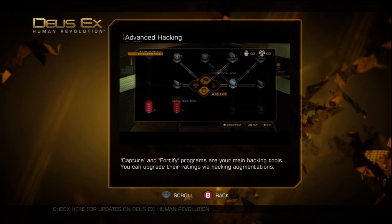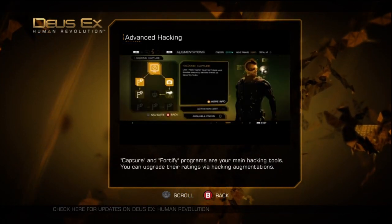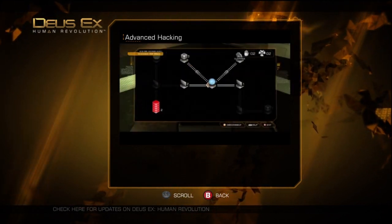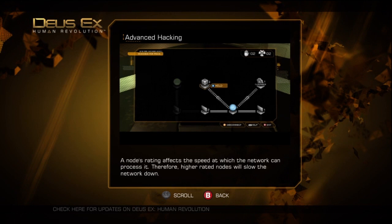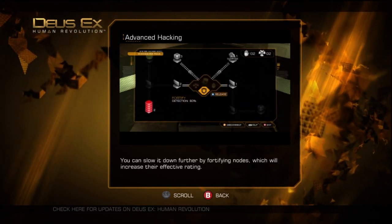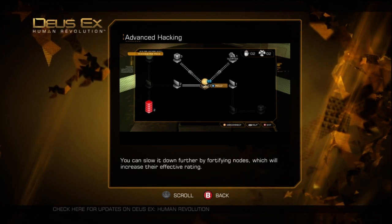Captor and Fortify programs are your main hacking tools. You can upgrade their ratings via hacking augmentations. A node's rating affects the speed at which the network can process it; therefore, higher rated nodes will slow the network down. You can slow it down further by fortifying nodes, which will increase their effective rating.